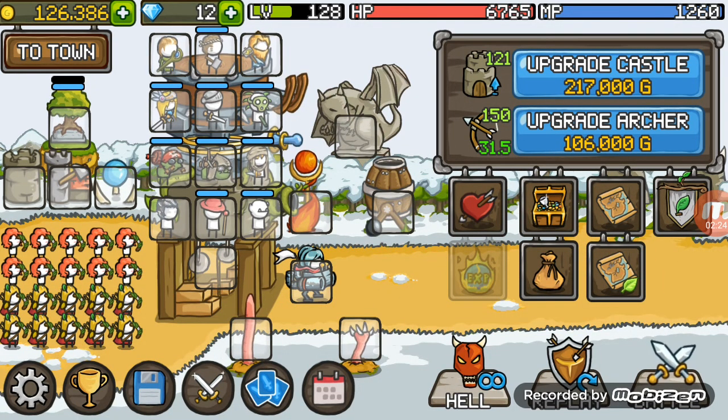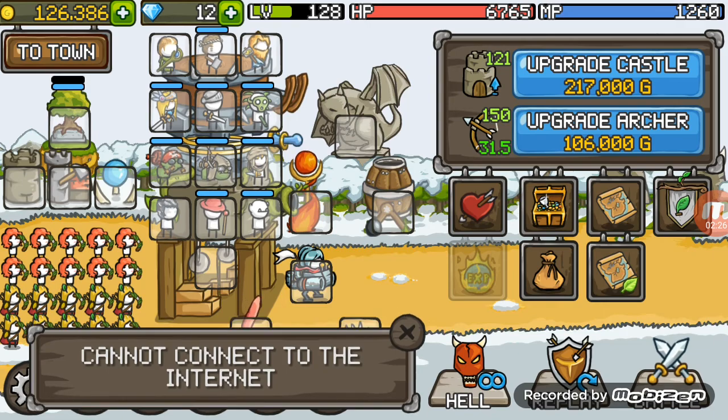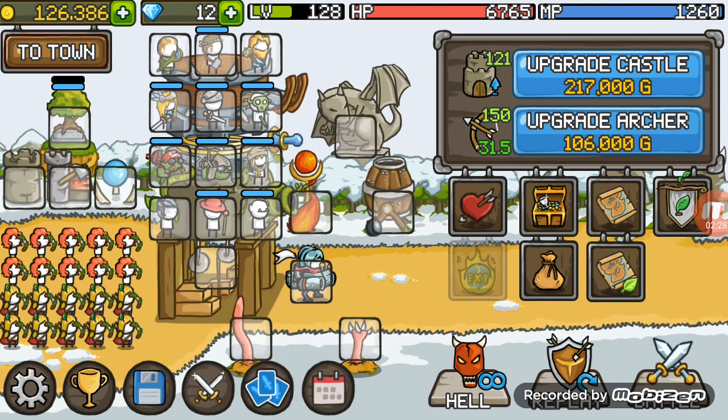The next step is this dragon stone here. I can't do it because I haven't got the internet, but you take it over. You need to upgrade your castle to level 100 I think, and then you unlock the dragon, and the dragon is what you need to get free money — and you can even get free gems from that as well.